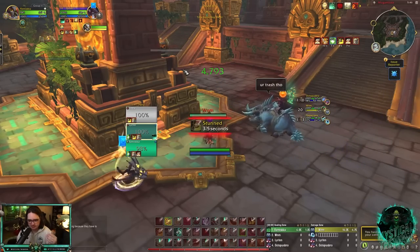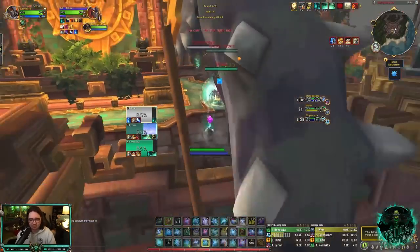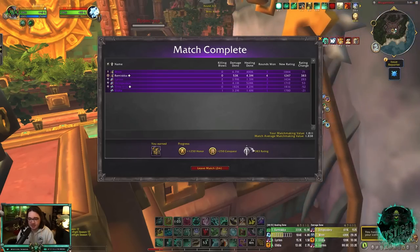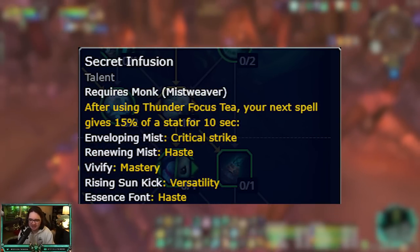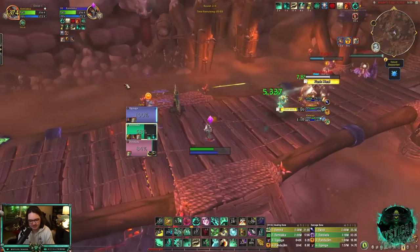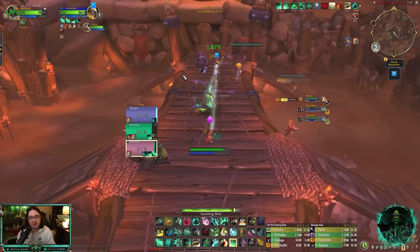As for Mistweaver talents overall, I don't really have many complaints. I love that you can choose between a three-minute celestial or a one-minute celestial — either one powerful cooldown every three minutes, or a pretty solid cooldown every minute. Secret Infusion I was the biggest advocate for coming back, and I love it. They buffed it too — it was originally five percent per talent, it's now eight percent, so it's a total of 16% stats based on what spell you use after Thunder Focus Tea. Absolutely my favorite talent in the whole game.